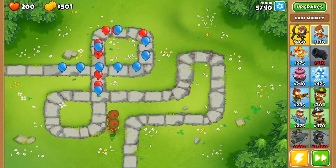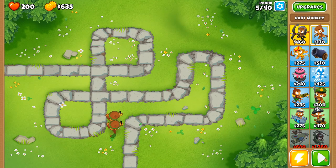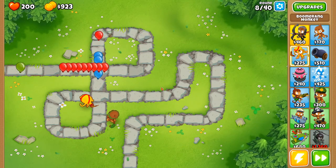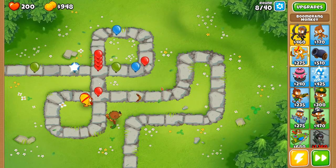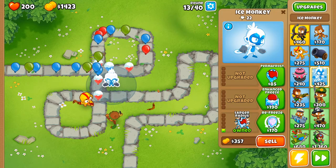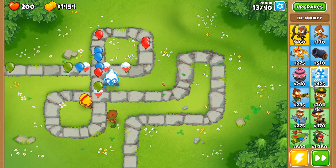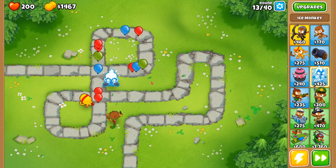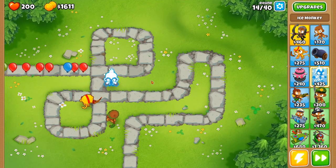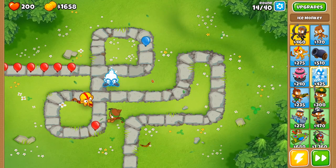If you can place the monkey in a spot where it can attack the balloons multiple times on their way, that increases the tower's pop count drastically. The boomerang monkey is better suited to hit large groups traveling in an arc or at an intersection, and can be upgraded to pierce like crazy. The ice monkey has a short radius and attacks quite slowly, but it freezes the balloons it touches for a brief moment. Later it can be upgraded to bring balloon speed down significantly for an extended time. Basic darts and other small sharp objects cannot pop a balloon that's currently frozen.